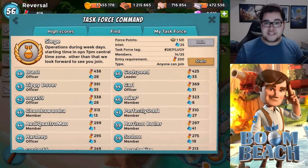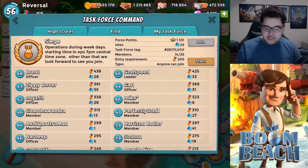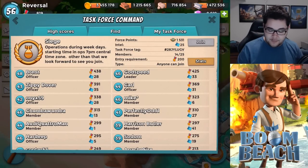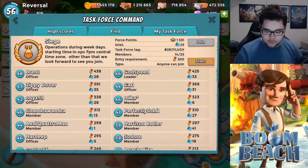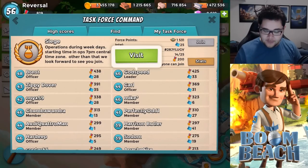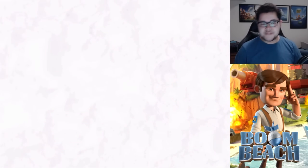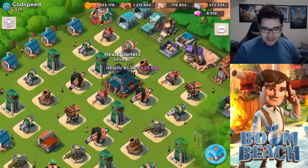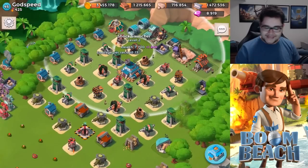The second base comes from a user named Godspeed Boom Beach — in-game name is Godspeed. He's level 46 and is actually the leader of the guild Siege. They only have 14 members and the victory point entry is only 200, so you might find your place there. Right now at 425 medals, let's go ahead and see what this base is all about.